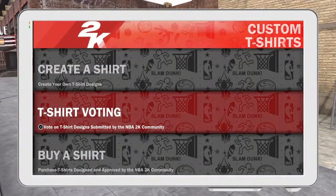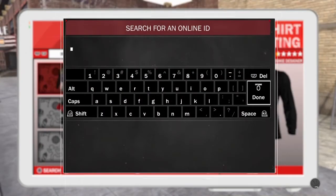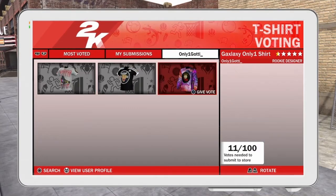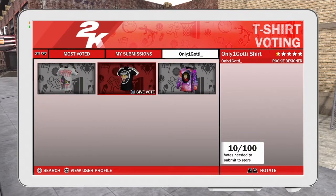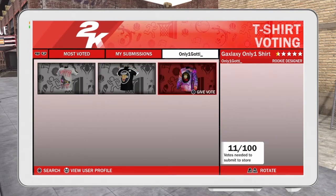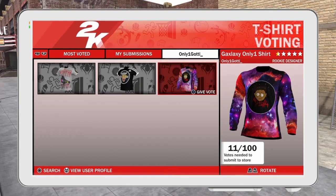Before the video starts, go to the t-shirt poll, look up 'only one gaudy' — that underscore booth. I want y'all to vote for these shirts right now. Screenshot the proof and send it to me, and I'm gonna add you. All y'all gotta do for me to add you is vote for all three shirts, screenshot it, and send it to me. Automatic add, you feel me.